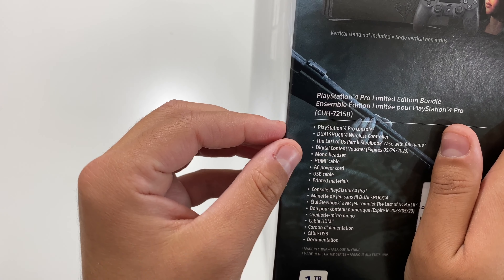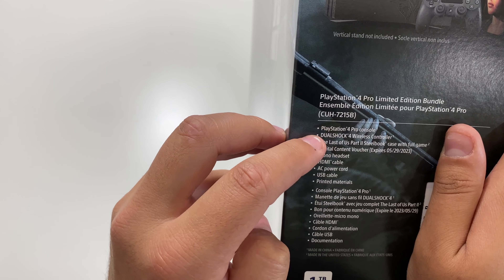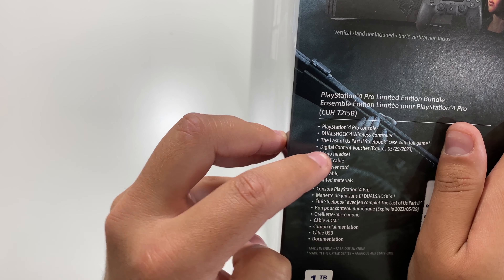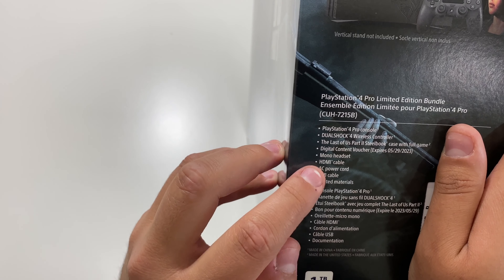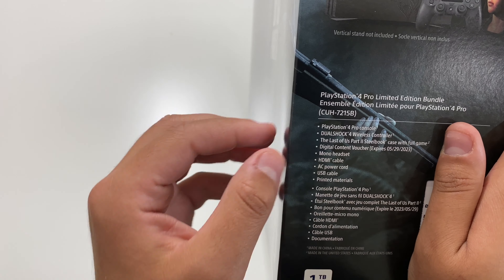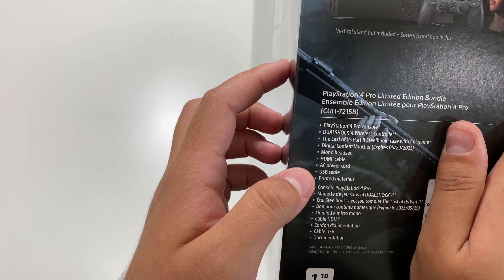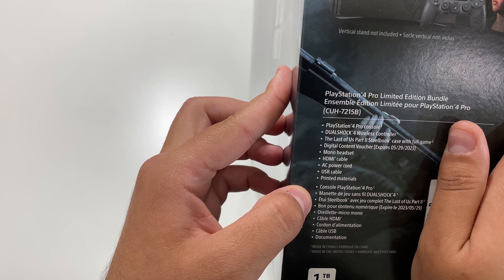Taking a look here, the PlayStation 4 Pro limited edition bundle shows us what's included: PlayStation 4 Pro console, DualShock 4 wireless controller, The Last of Us Part 2 steelbook case with full game — which is awesome — a digital content voucher that expires on May 29, 2023, mono headset, HDMI cable, AC power cord, USB cable, and printed materials.